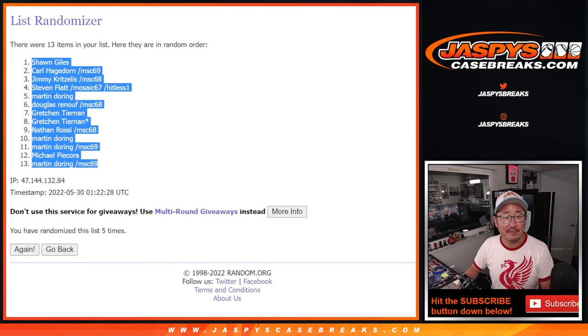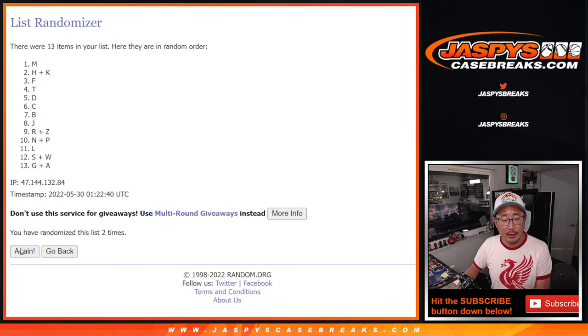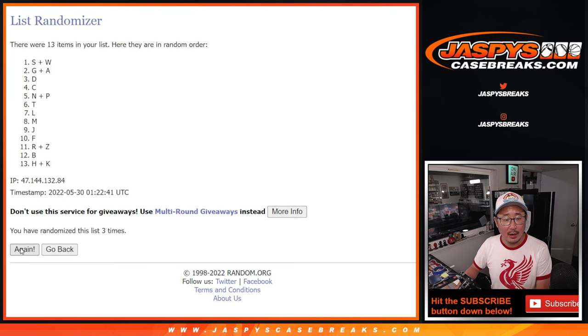One and a four, five times for the letters. One, two, three, four, and fifth and final time. After five, we've got L down to S plus W.